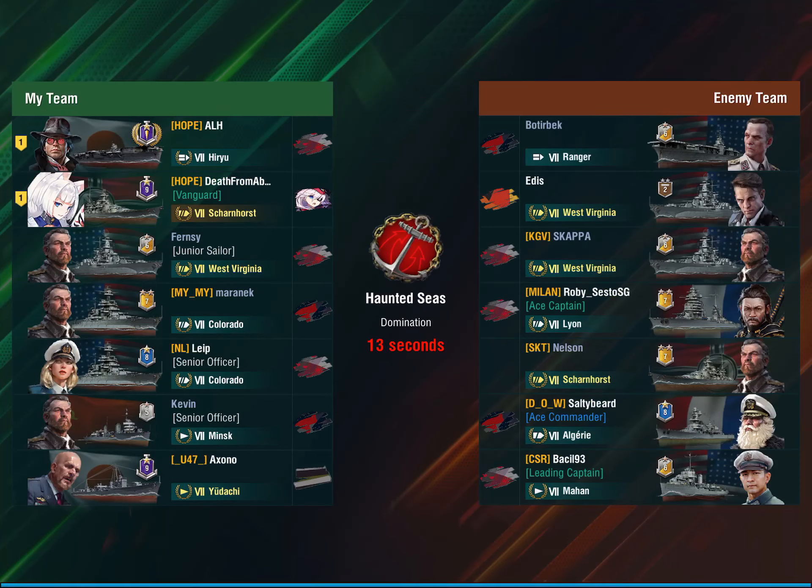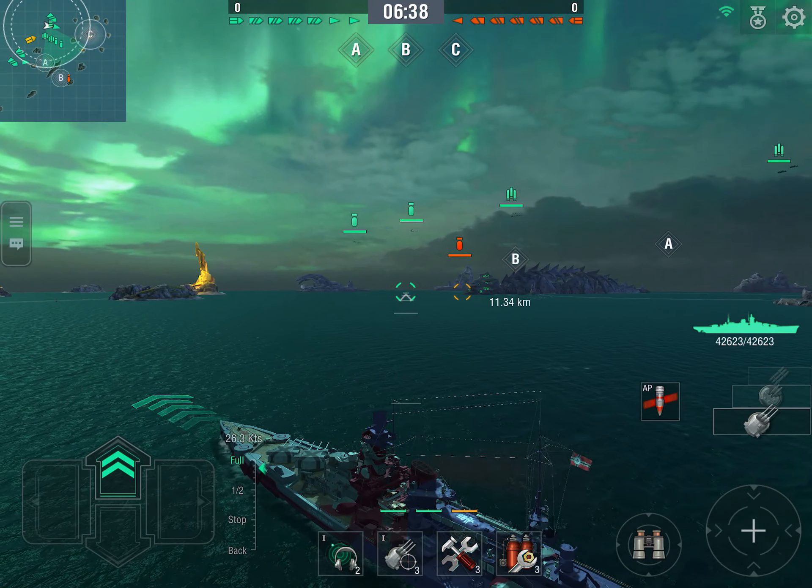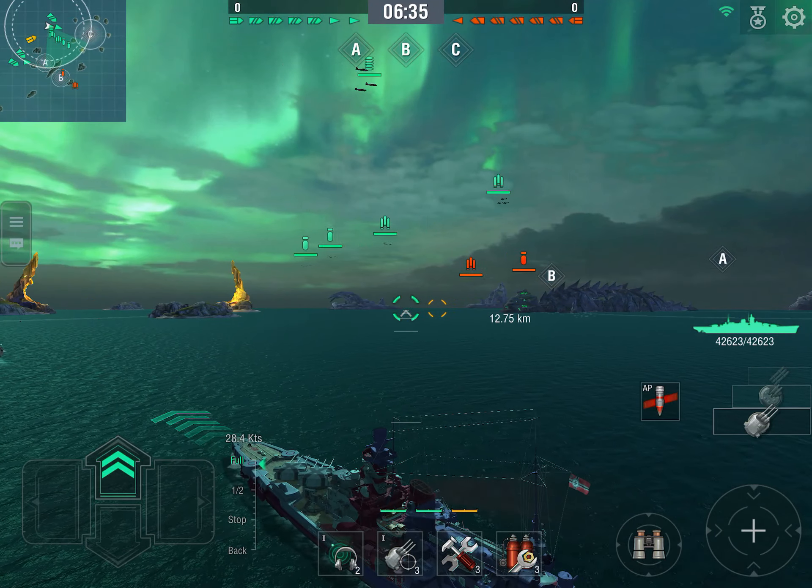Gameplay number one — an excellent matchup for either the Scharnhorst or the Gneisenau, because we're faced against tier 7 battleships, and two of them are West Virginias: super slow and huge targets, so accuracy won't matter much since they're simply impossible to miss. Immediately I'm going to start by going wide. That ship is not your average battleship where you stay in the center of the map. Here we're going to go wide immediately and play it like a commerce raider — see what targets we can find.